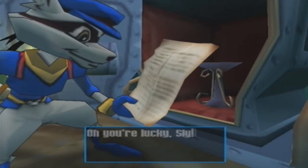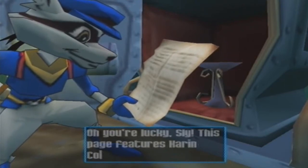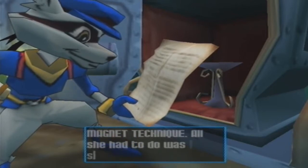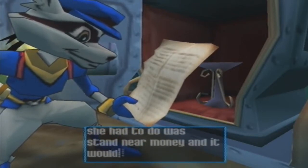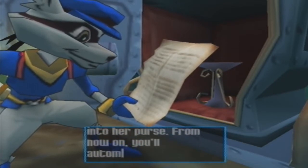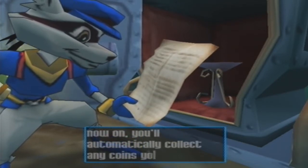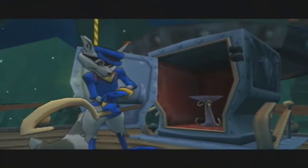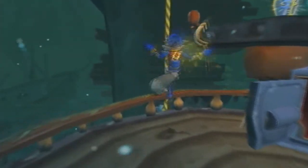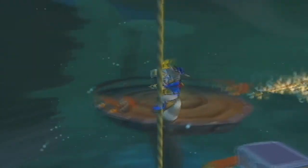Oh, you're lucky, Sly. This page features Karen Kupragiwa's coin magnet technique. All she had to do was stand near money and it would magically jump into her purse. From now on, you'll automatically collect any coins you come near. Then just get your key and see you in the next part where we take on the boss.